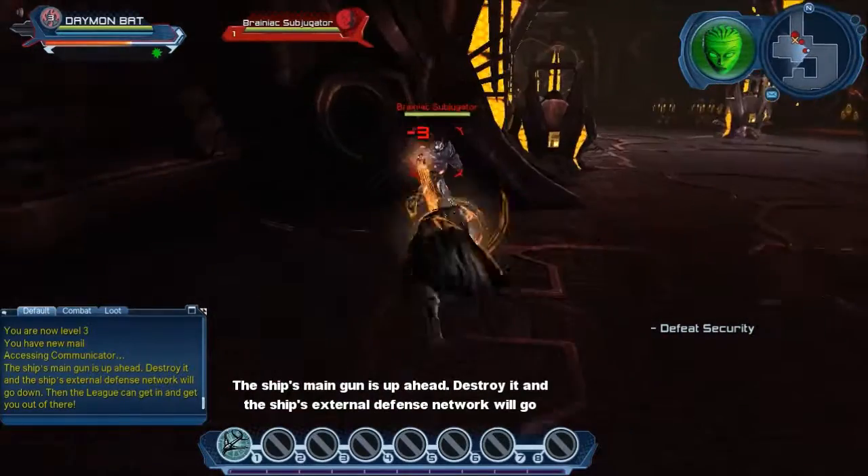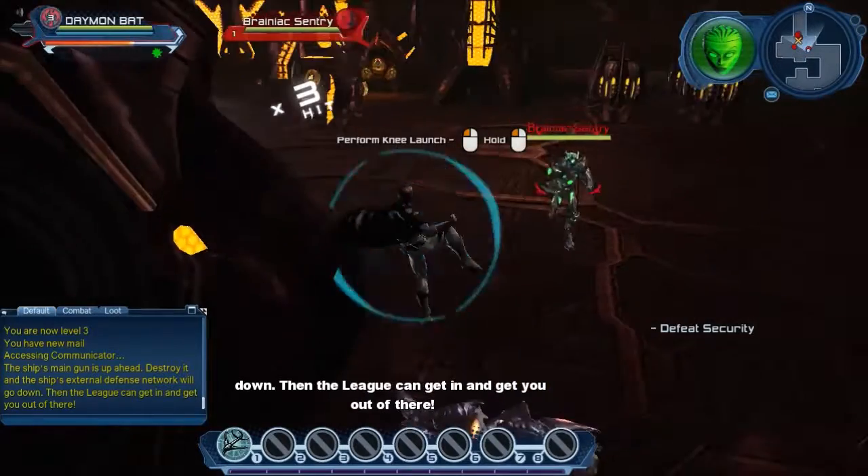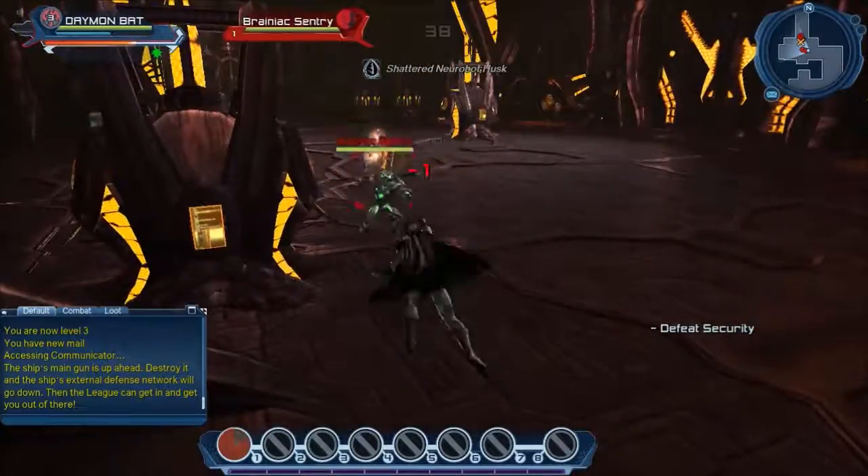The ship's main gun is up ahead. Destroy it, and the ship's external defense network will go down. Then the League can get in and get you out of there. Let's go.